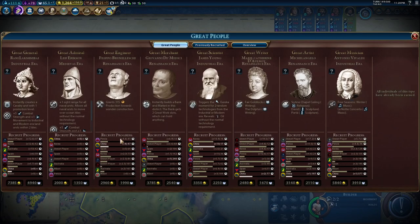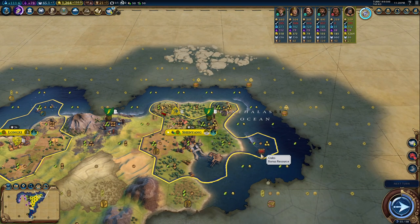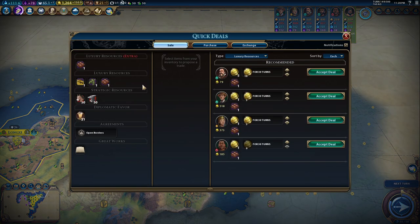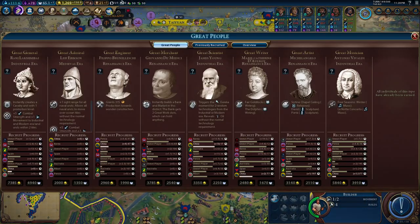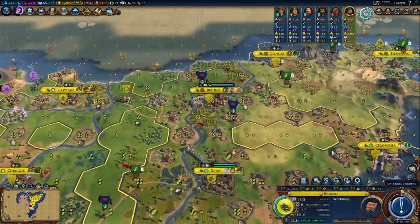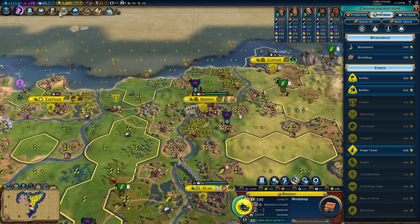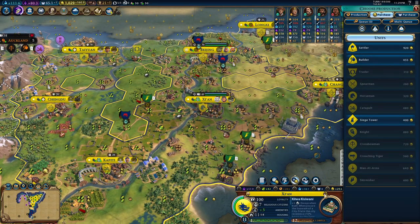And soon we will be the one with more engineer points. But I don't care about James Young, honestly. Look how much gold I have — I could use this to push my great people quite quickly. But I'm going to buy a monument in Beijing. I'm going to do some shopping now.